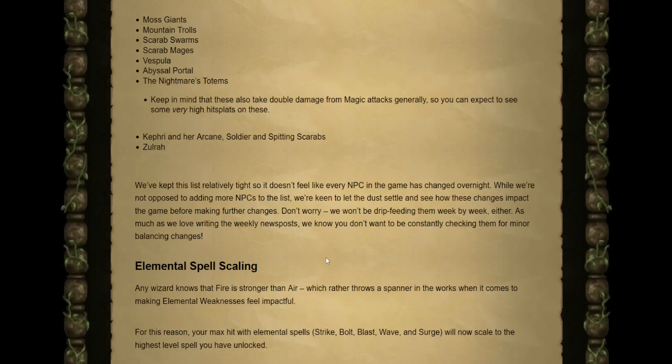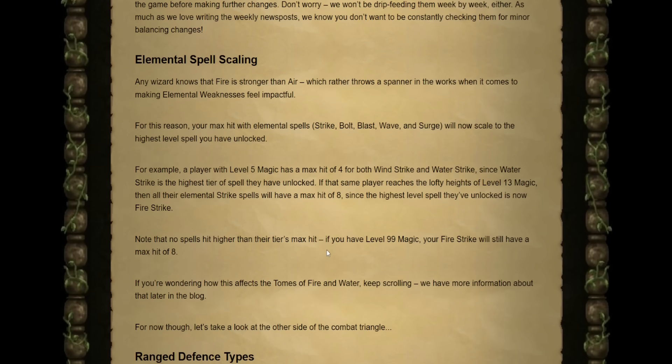They've kept this relatively light so that every NPC in the entire game didn't just absolutely change overnight. But there is a very good chance that a ton of monsters are going to be added to this list in the future. In other changes for elemental spell scaling, everybody knows that Fire Strike was originally stronger than Air Strike, and essentially there was no reason to use any of the lower variants once you unlocked the highest fire capability. This changes today.